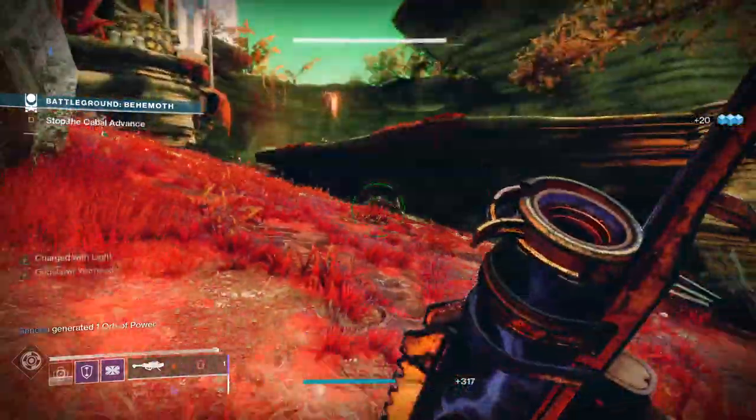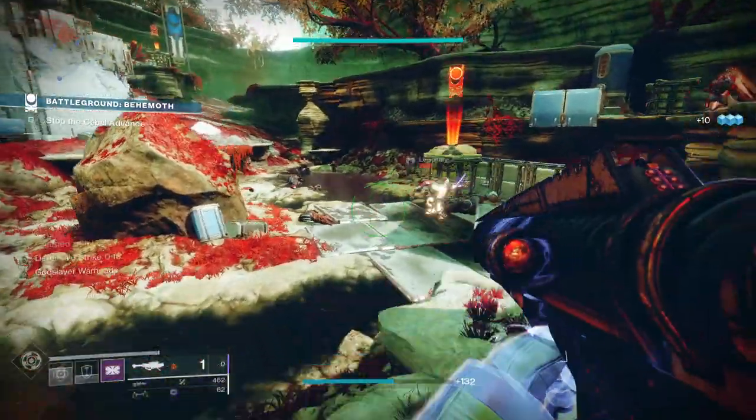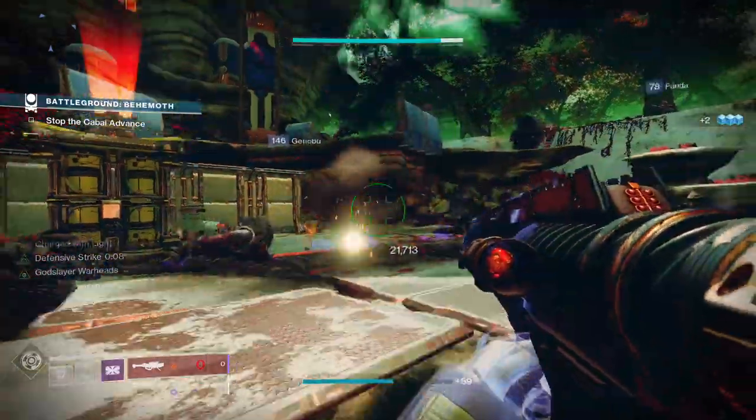The new elemental well mods also allow you to get charge with light through something called Elemental Charge. You gain stacks of charge with light when you pick up an elemental well. These are new mods found in Season of the Chosen, and you can check out a guide for those separately.